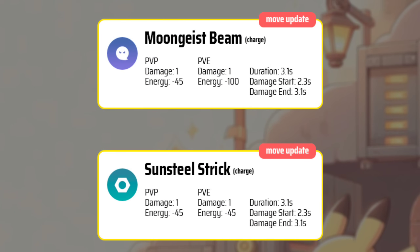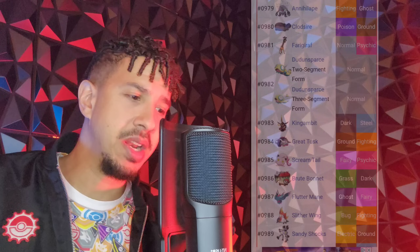We do have Moongeist Beam as well as Sunsteel Strike. Those are going to be the moves, I would assume, that are going to be triggering these new incense effects for either night or day. Moongeist Beam is going to be for the Lunala version of the fusion, and Sunsteel Strike is going to be for the Solgaleo version. With that said, let's go ahead and start this video off right now.